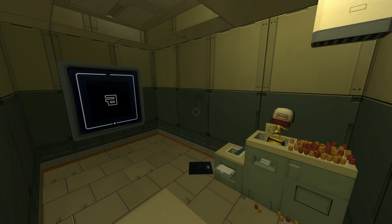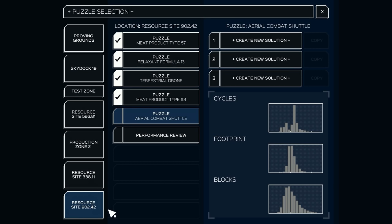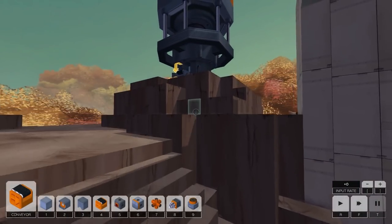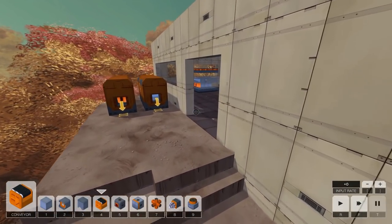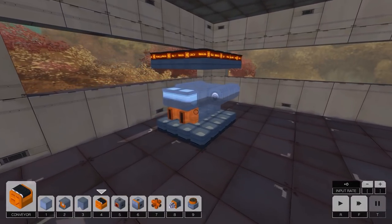What's up guys, my name is Khan and we're back today with Infinifactory, getting into the final level of this whole section. We'll see what happens after we beat the aerial combat shuttle. We looked at this puzzle at the end of last video but it doesn't seem too complicated - we just have to make a lot of different parts. I figured it was going to take a little bit of time, so that's why we're coming back today.